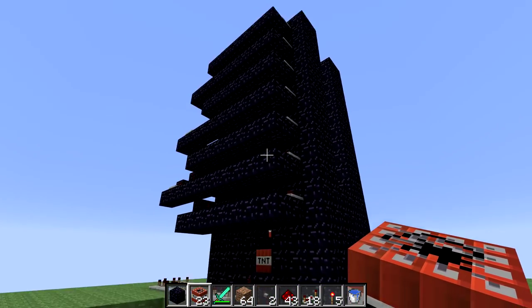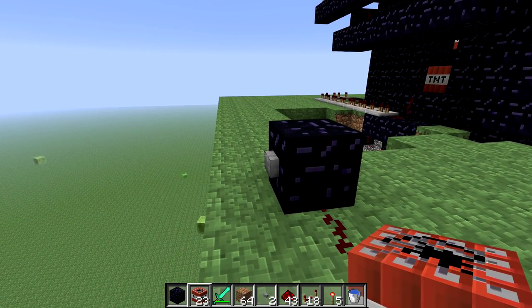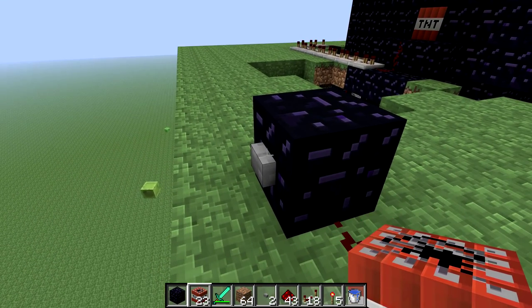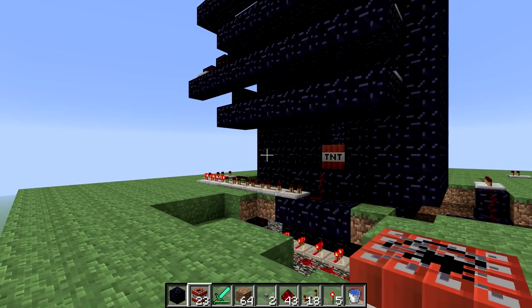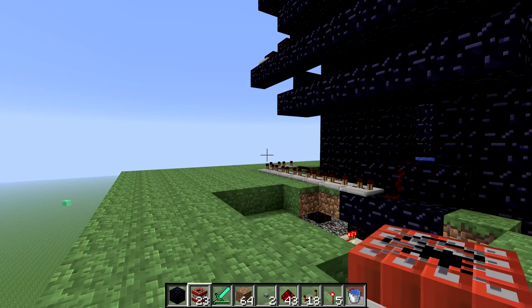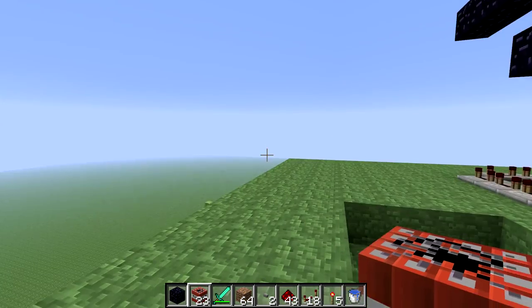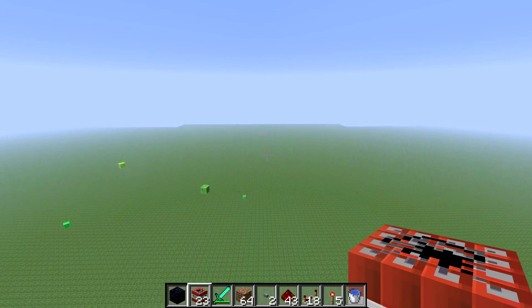It didn't come out so well when I tried it in multiplayer — it might have been a design issue. I built it pretty much the same way in this single player game. Let me just show you this. It's gonna be a bit of a delay. You see all the TNT falling… and it's gone. You don't see it. You never even see it fire off the screen — it's just gone. There's no way it possibly fired because there are no holes anywhere.